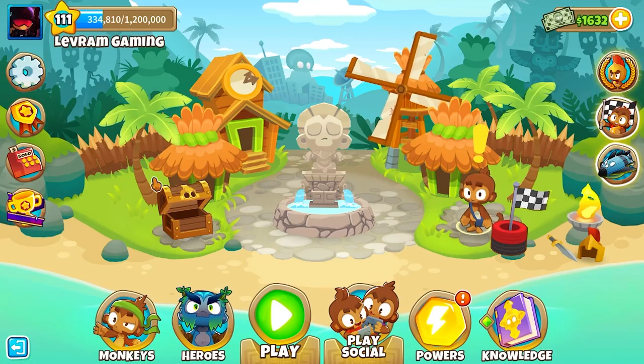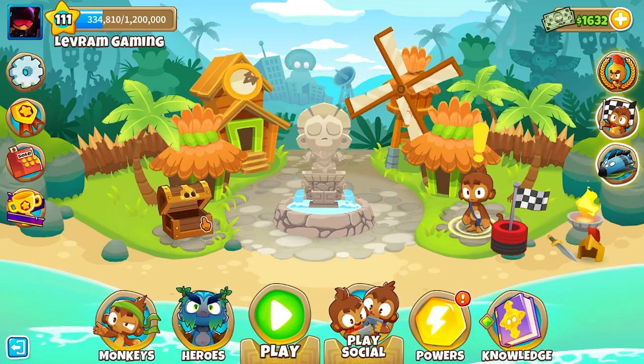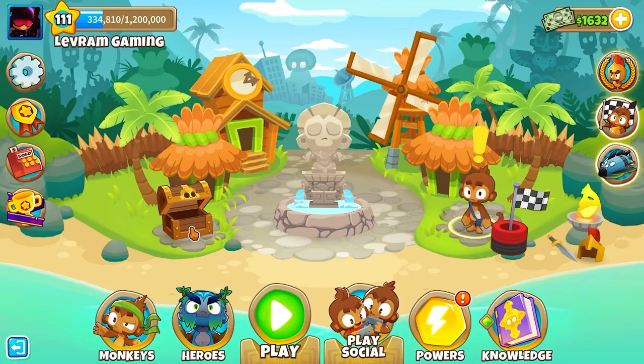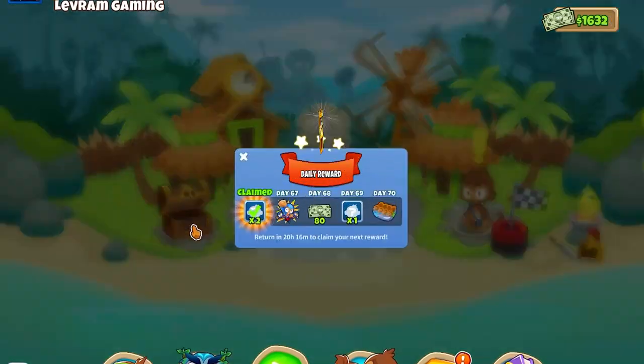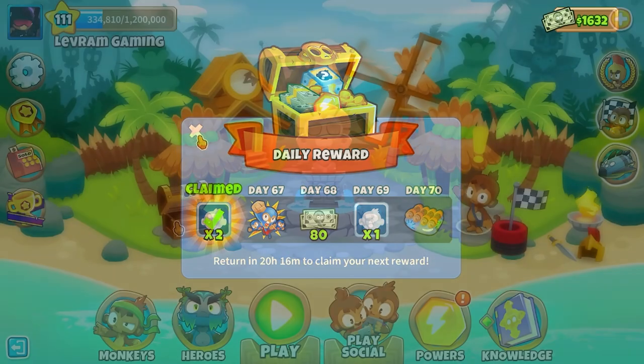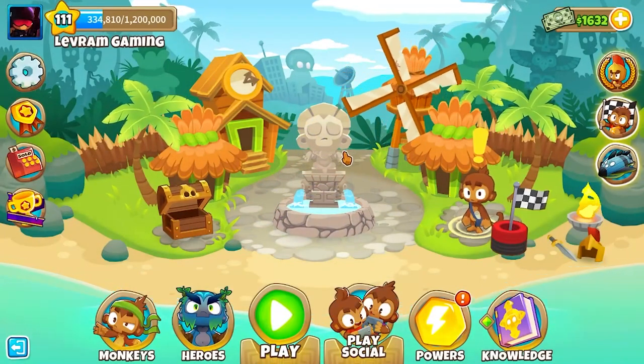On the left-hand side we have our daily chest with daily rewards. You don't have to do anything other than click the chest every single day when you log in. The rewards don't get better the more days you log in — it's just a reward each time you click. So when you log in, click your chest and open up your reward.